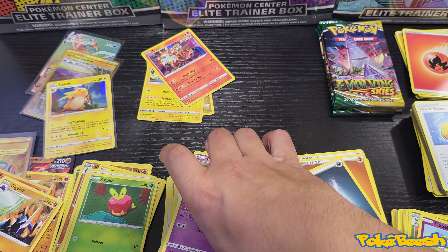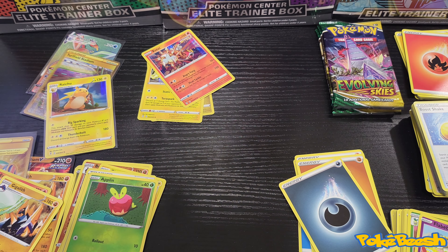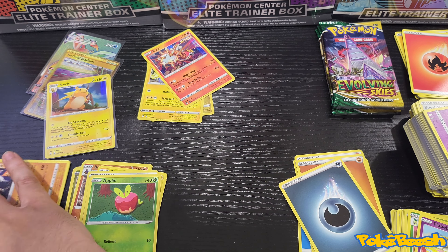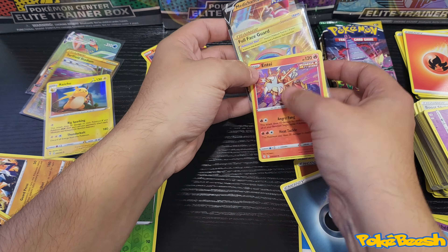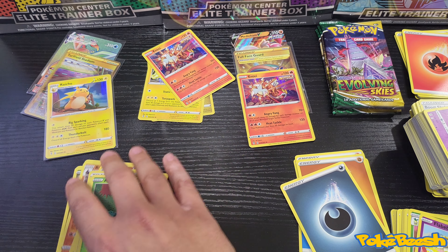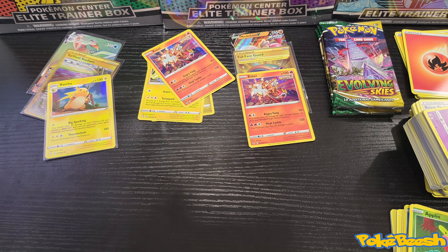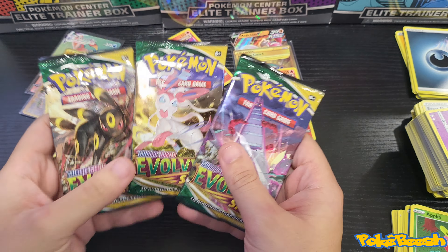We're going to get rid of the rest of these cards and open our last three packs of the video. Entei is gracing both the second and third piles.